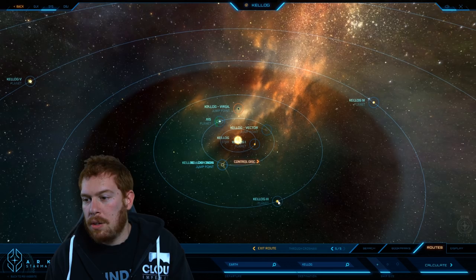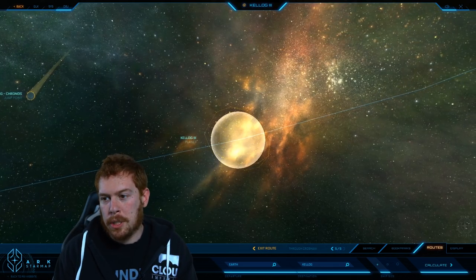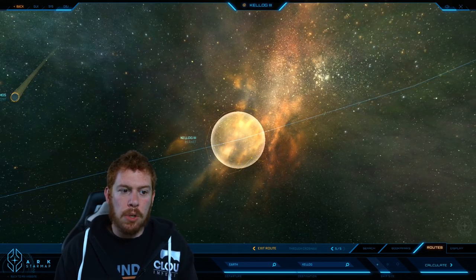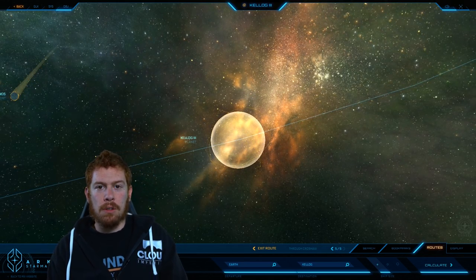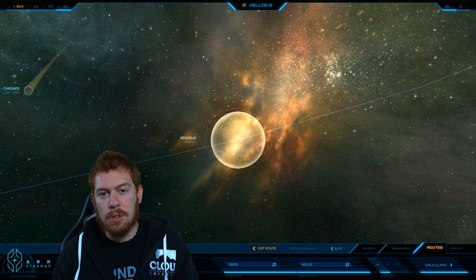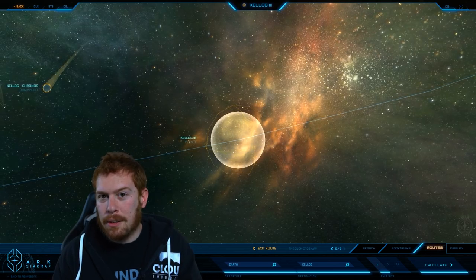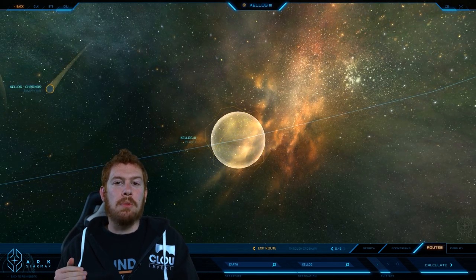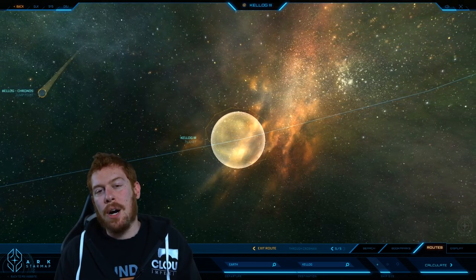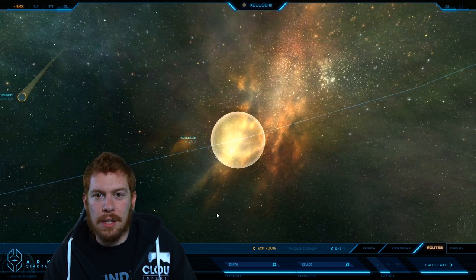Kellogg III is a smog planet. It is uninhabitable in its current state, and it won't be terraformed because of the Fair Chance Act. Out of all the worlds, it's the most neglected — at least Zeiss and Quarterdeck have something going on. This is the favorite hiding spot among smugglers and criminals bold enough to operate in the heavily protected system. So usually when people try to hide out in Kellogg, they head over to Kellogg III.